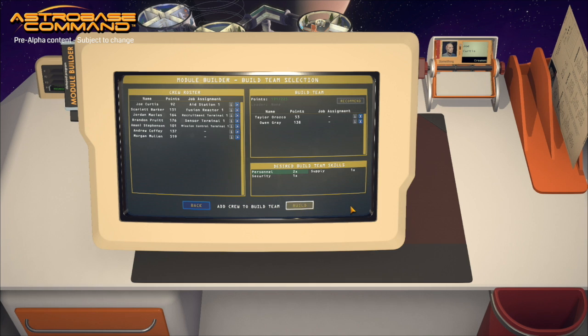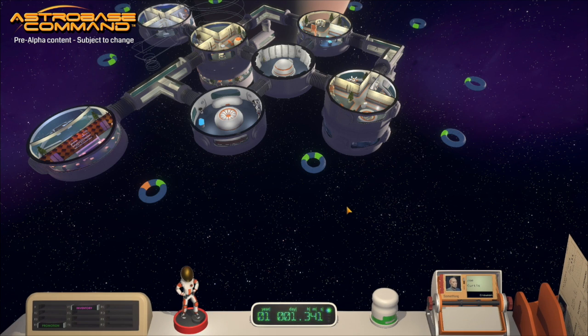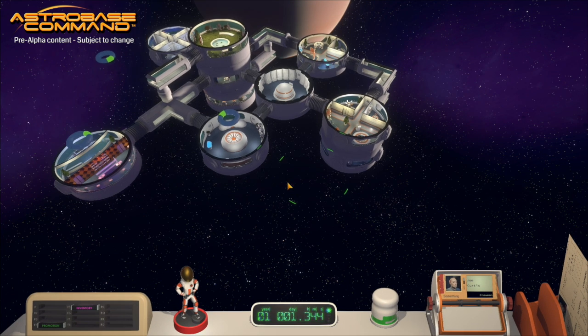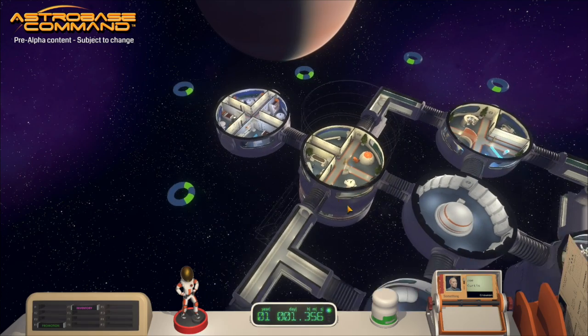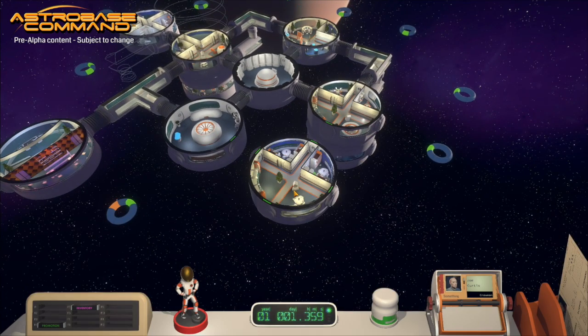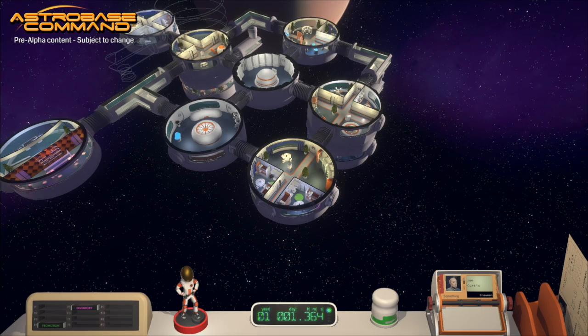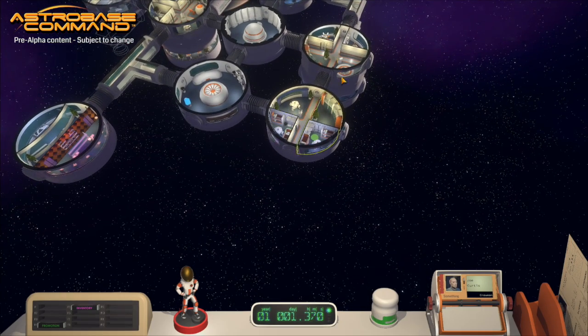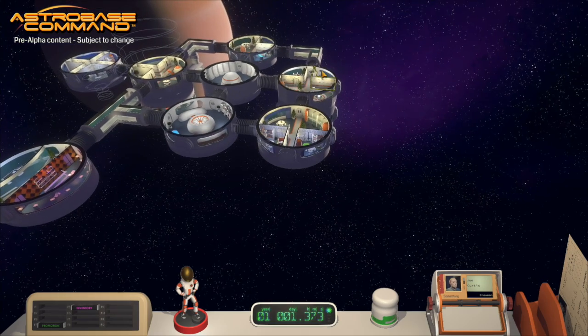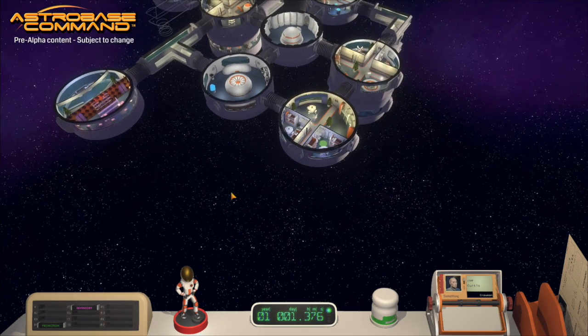Let's go ahead and press the build button. Now we have to figure out where we want to place this. Since we can do 3D construction, we can put it on any floor we feel like. Since we already have a bunch of quarters here and a cantina placed over there, it seems like a good idea to put this over here. That way, when I put my recruit up in here, they'll already be near the fission reactor — so everything will be close: food, sleep, and their job.